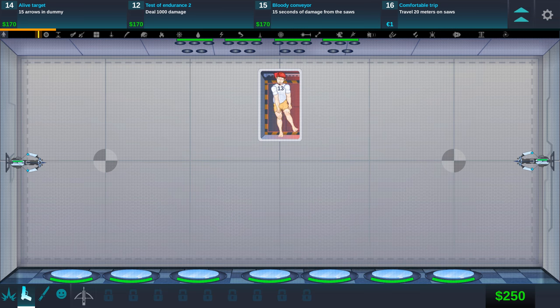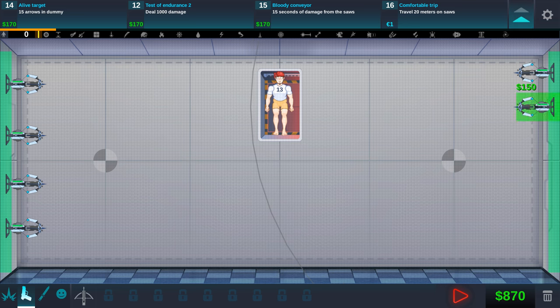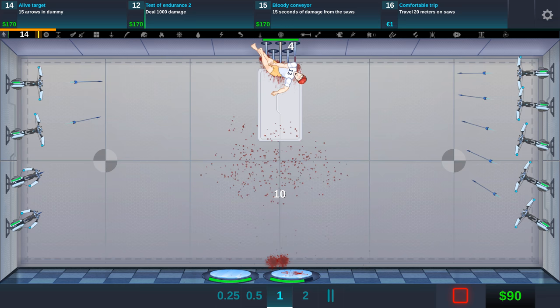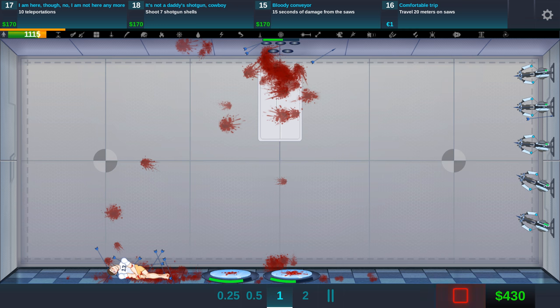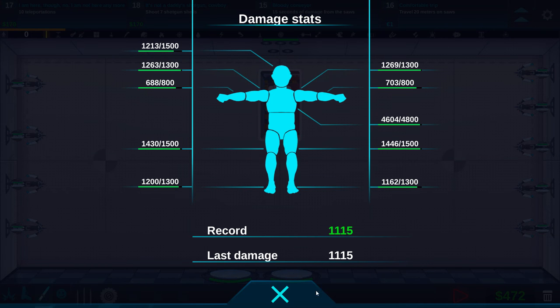We're just going to stop and reset. I like the idea of 15 arrows in dummy, so we're going to go a bit crazier with the crossbows. We got lots of money — just going to have a nice crossbow time here. We got 420 left so I'll put two jumpers on here, and then put spikes at the top again — I like that it stops him so it allows the crossbows to aim better. Oh my god, it's so much better with so many crossbows! 15 arrows in dummy — we got this thing! We dealt 1000 damage as well. New record. One thousand one hundred and fifty damage. Not too bad.